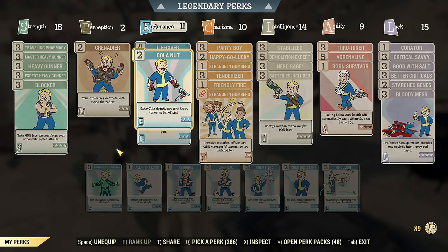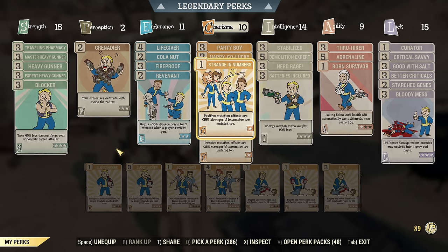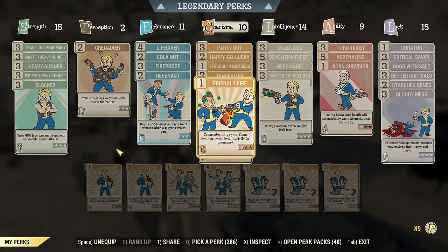Cola Nut is strongly recommended. With Cola Nut I can use Nuka Dark combined with Party Boy and Happy Go Lucky to boost my luck enough to get criticals every second shot in Power Armor. Cremator is very usable in VATS and outside of VATS — it's an awesome weapon, absolutely brilliant. Also: Strength in Numbers, Tenderizer, and Friendly Fire, as you can heal with it. It's a fire weapon so you can heal allies — Friendly Fire rank 1 is enough to help your friends and friendly NPCs.